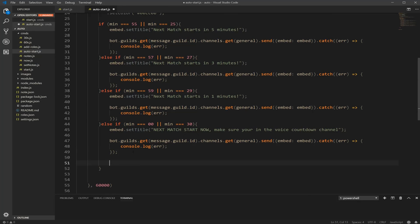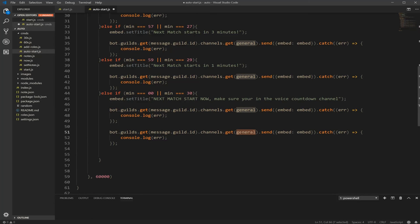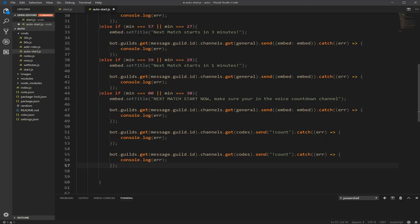We're going to use the same line — take it, copy it, change general to codes, and we're going to send the count command. Then copy that line again underneath it and we're going to send exclamation point start. That's the prefix — so if you changed yours to something else, you'll need to change that here as well. Right now what we're doing is using the bot as the person to activate the commands.